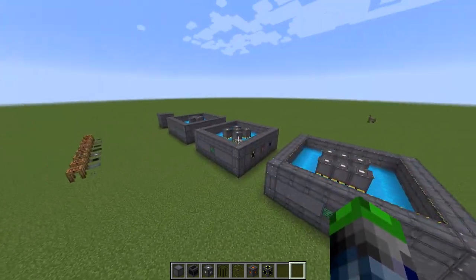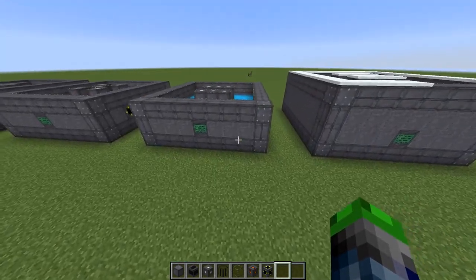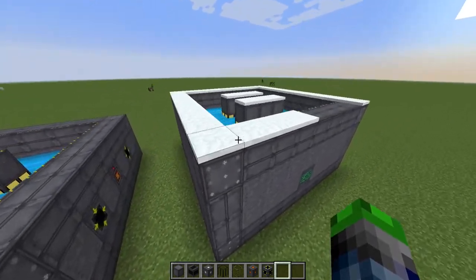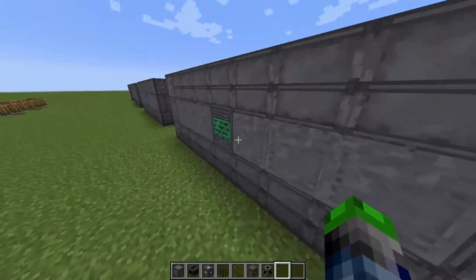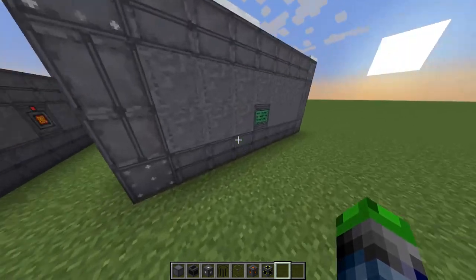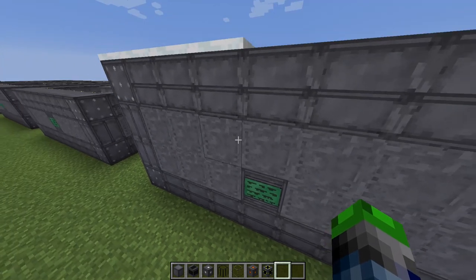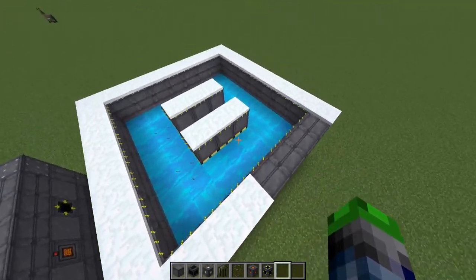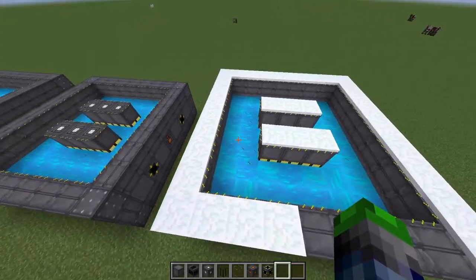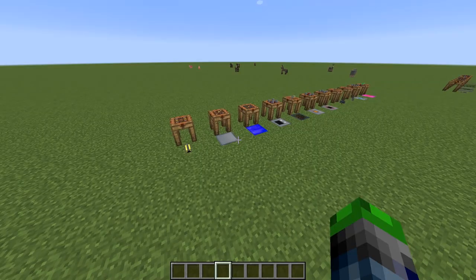Now I'm going to show the power difference from raising the reactor up by just one more level of fuel rods. The shorter reactor makes about 3,440 RF/tick at 0.039 efficiency, while the taller one makes about 7,200 RF/tick at 0.075 efficiency. So the more fuel rods you have, the more power you generate, but the efficiency does get worse. Keep that tradeoff in mind.